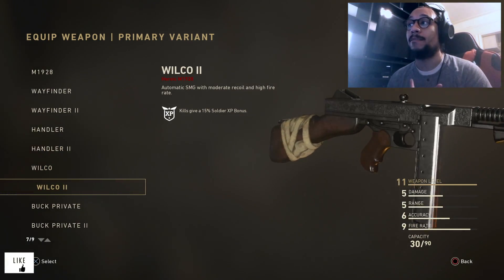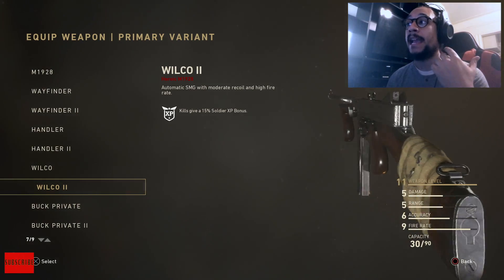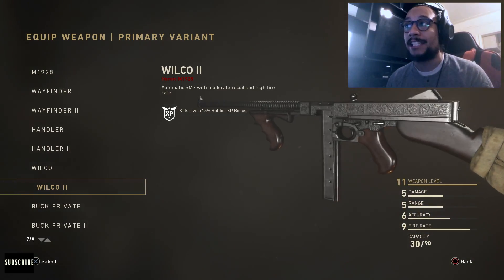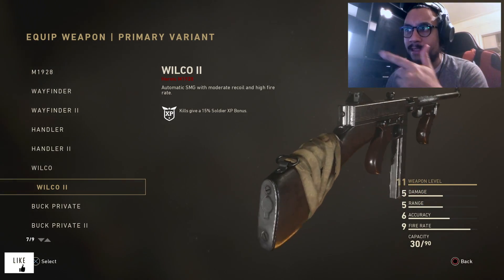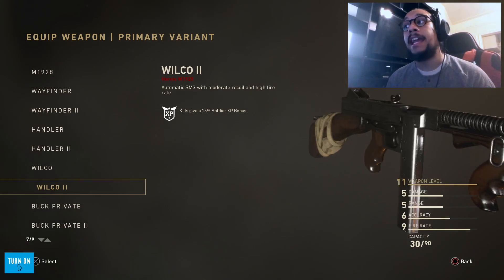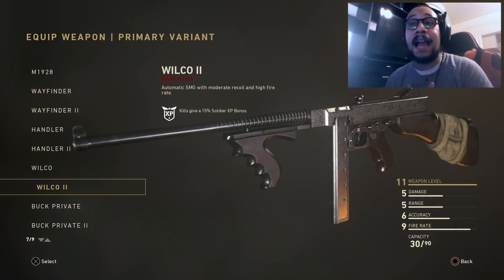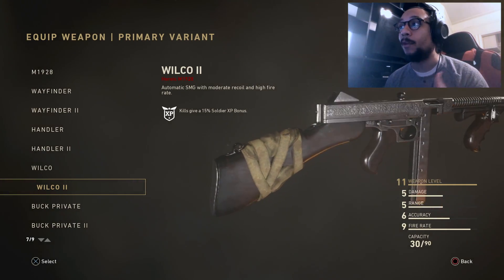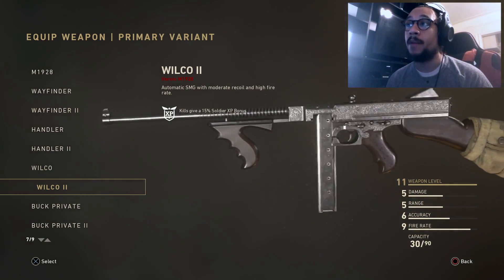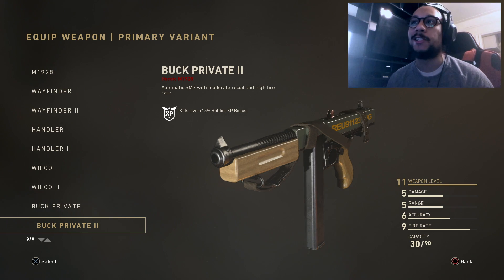Next up, actually one of my favorite variants - the Wilco 2. This was honestly one of my first heroic variants; I got extremely lucky out of a supply drop. It resembles the Handler 2 but has that silver and brown touch on it, and there's some tape at the end there. I really enjoy this gun - this is usually my go-to variant. It looks amazing with the gold camo on it. Let me know in the comments if you guys were able to pick this variant up.